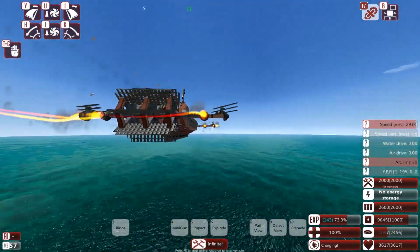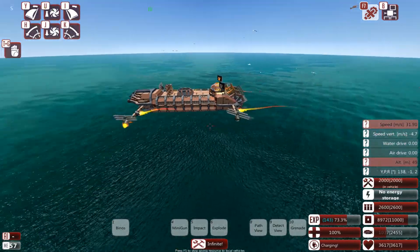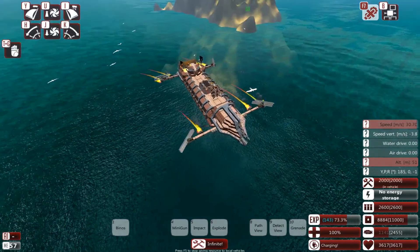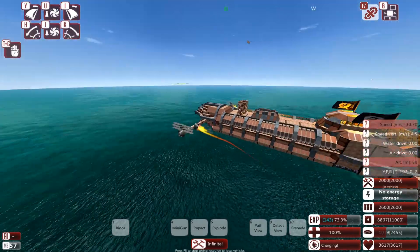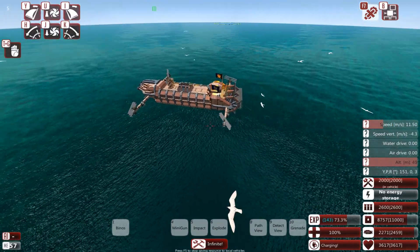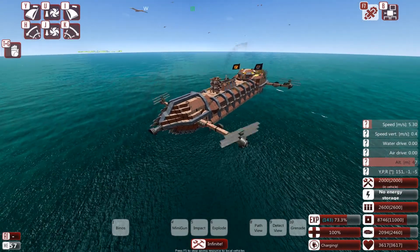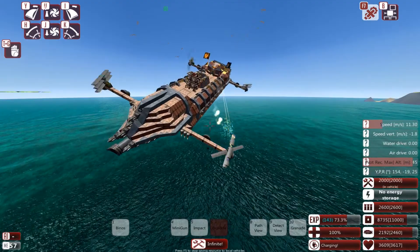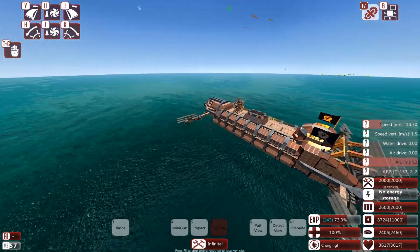A great thing about this setup is that if the rotors get shot off and it lands back in the water, it will still function as a normal ship. All they've done is added the additional thrusters. One thing to note: it is always best to have additional redundancy. I consider four the absolute minimum for this setup. You'd probably want at least six, ensuring your ship can fly on maybe half the rotors, because these are very weak to damage and could easily get shot off. If I just use the explode tool to remove one, you can see the ship immediately begins to falter and fall out of the sky. It's only once repaired that it comes back up.